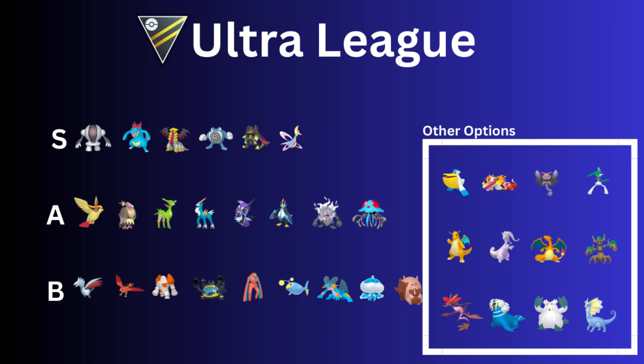Moving on to the A-rank — we have Pidgeot, or Shadow Pidgeot. Shadow Pidgeot is available now, so if you happen to get a really good one, more power to you. I got some that may have been okay but nothing I necessarily want to build for the Ultra League yet. Still, I love Pidgeot — the Feather Dance and Brave Bird moveset. You could go Aerial Ace as well, but in this meta I would go Brave Bird and Gust if you're leading with it.